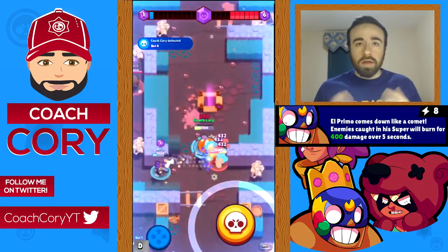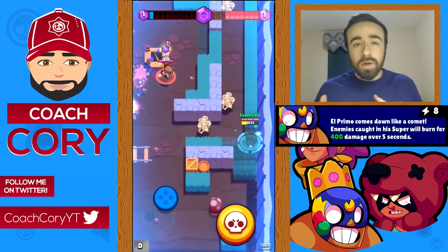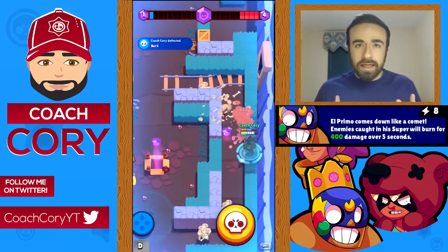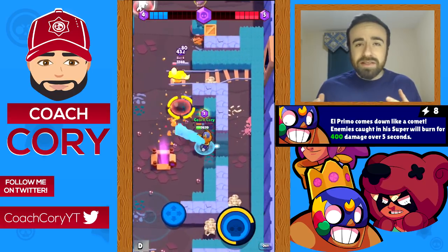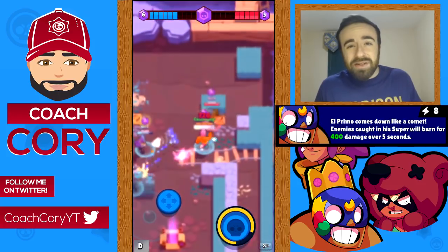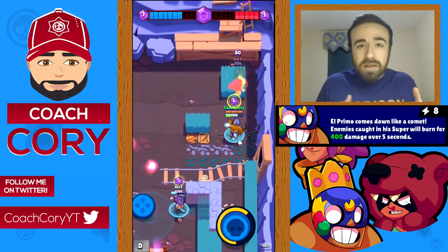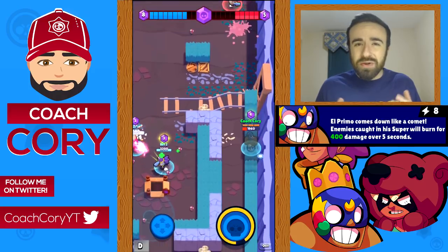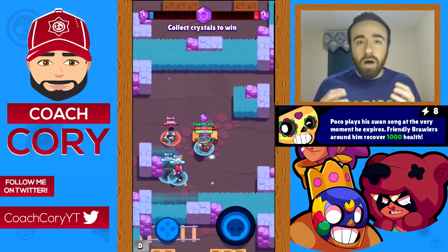El Primo's star power is when he jumps in with his super, anyone he hits will be dealt 400 damage over five seconds — 80 damage every second. It's really not that much damage; it's basically just a small damage boost to his super. It helps a little bit — enemies die faster which is always nice — but in reality it doesn't do that much.